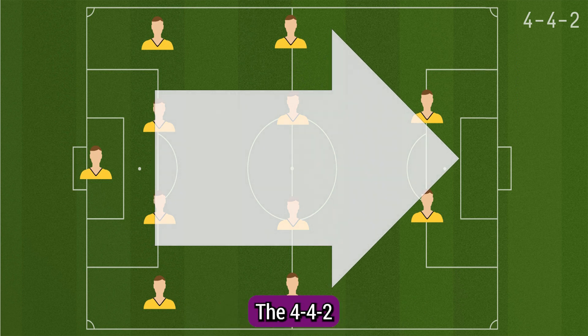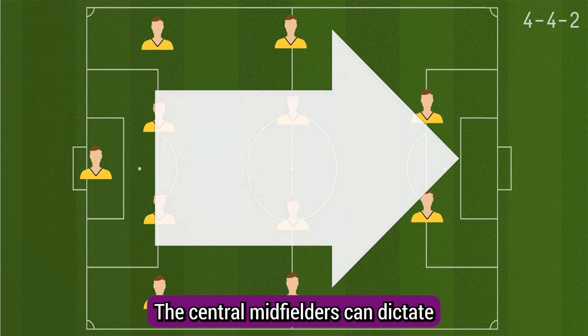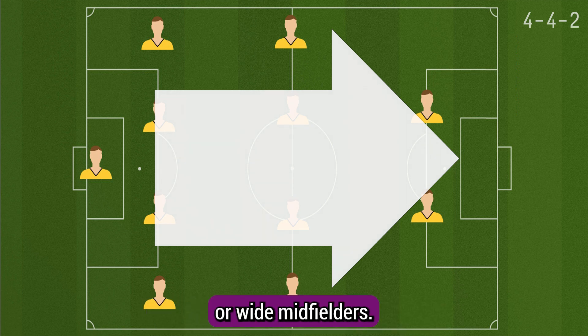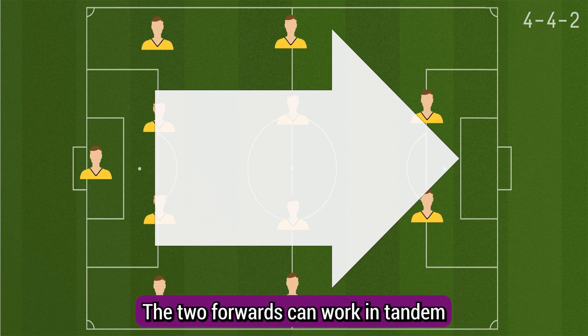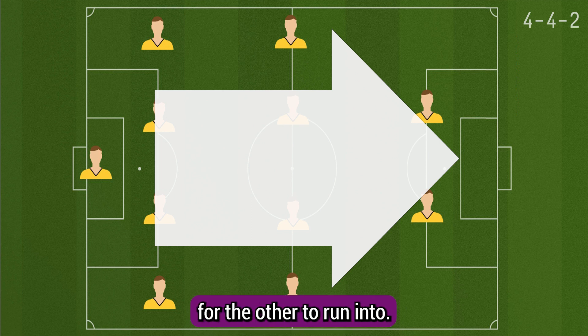The 4-4-2 formation offers multiple options for building attacks. The central midfielders can dictate play and provide forward passes to the strikers or wide midfielders. The wide midfielders can stretch the opposing defence by providing crosses or cutting inside to create scoring opportunities. The two forwards can work in tandem, with one dropping deeper to receive passes and create space for the other to run into.